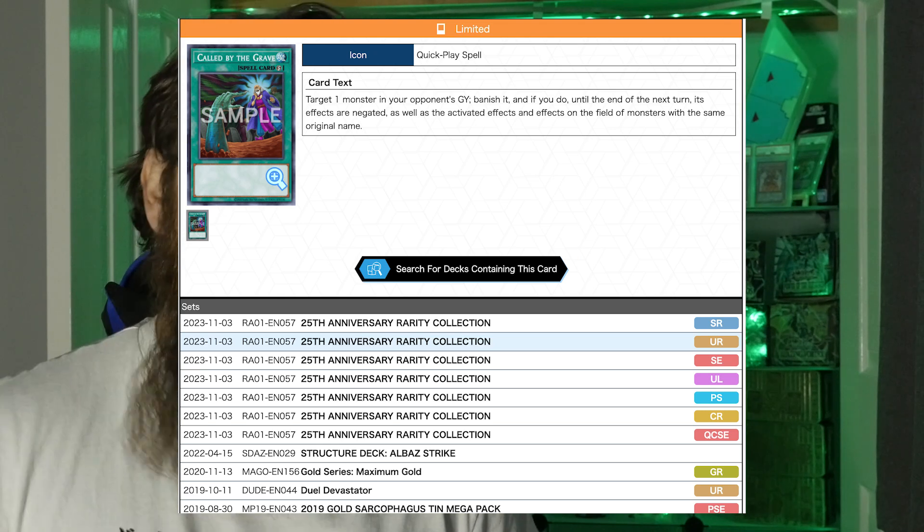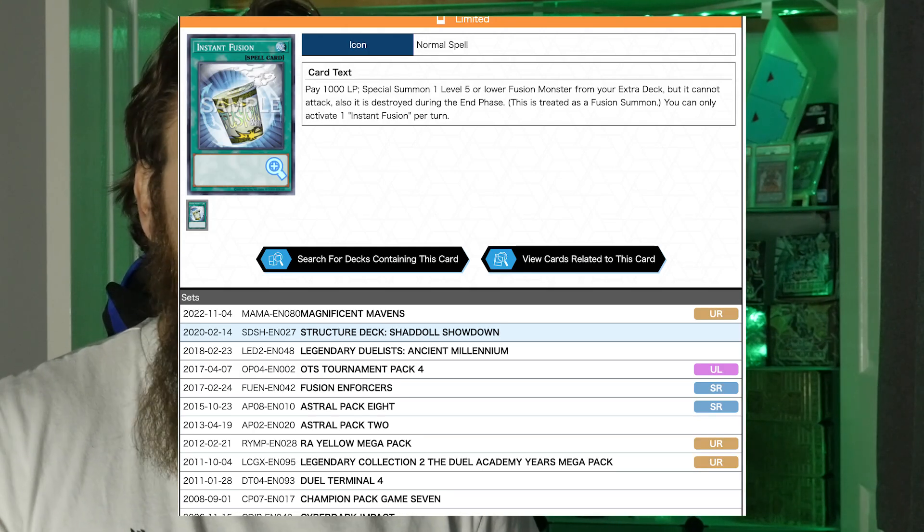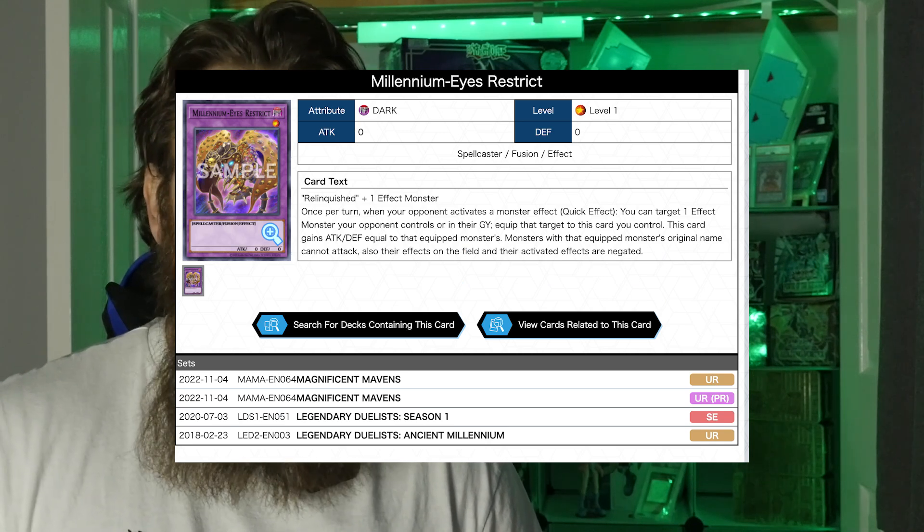The final card — or card package — that everyone should own is Called by the Grave and/or Instant Fusion into Millennium Eyes Restrict. Both are currently limited to one in the TCG. These cards counter specific hand traps, and if you're repeatedly losing to one particular hand trap, Crossout Designator might be slightly better but is more expensive due to having only two prints. Called by the Grave was recently reprinted in the Rarity Collection set, and Instant Fusion was printed in several structure decks as a very cheap common. Together they allow you to deal with hand traps like Droll & Lock Bird, Ash Blossom, Ghost Ogre, Effect Veiler, and many others mentioned on this list.